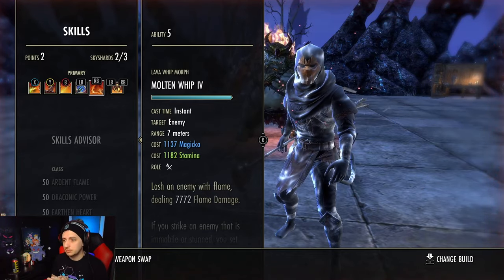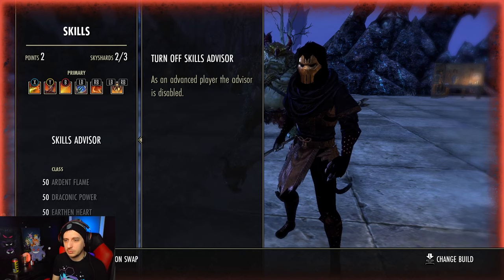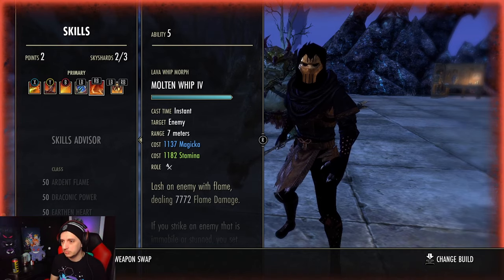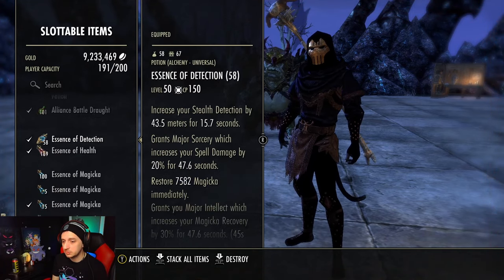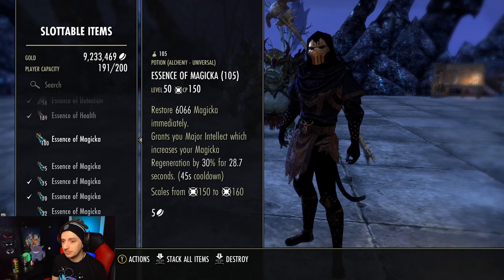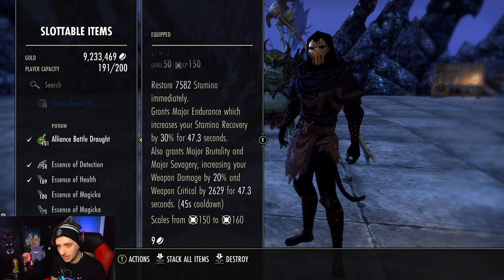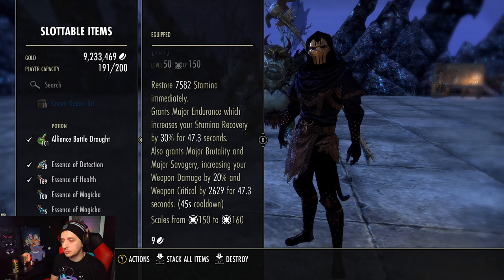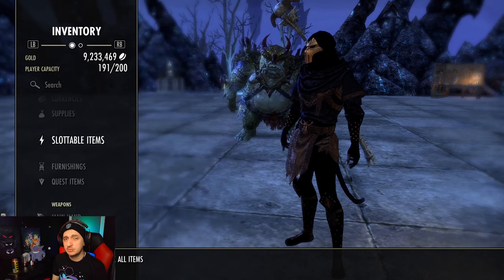Molten Whip is really good for a little more burst and also gives you 300 Weapon Spell Damage for the duration, but you absolutely do not have to run it. This also influences your potion choice. If you are running Molten Whip I highly suggest using the Alliance Battle Drought potions. The reason you want Battle Drought over Spell Damage potions is that the Dragonknight innately has Minor Brutality, so ideally you want to stack Minor and Major Brutality. The Alliance Battle Drought will give you your crit chance, Major Endurance increasing your Stamina recovery, and Major Brutality.